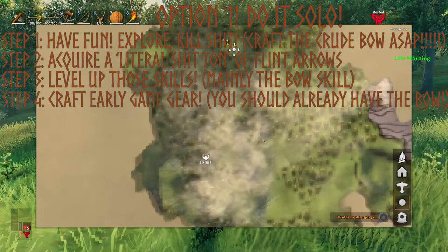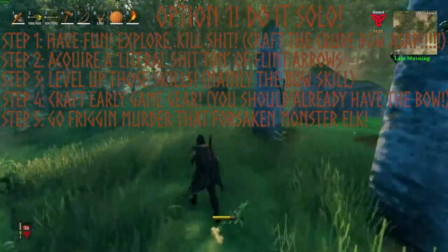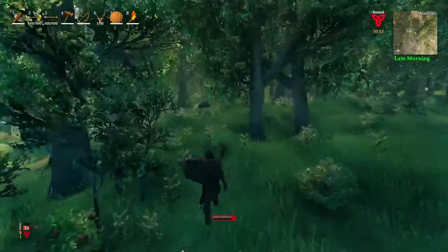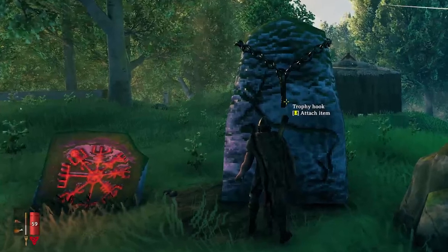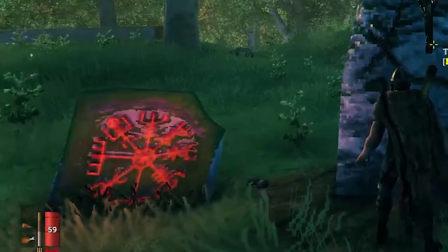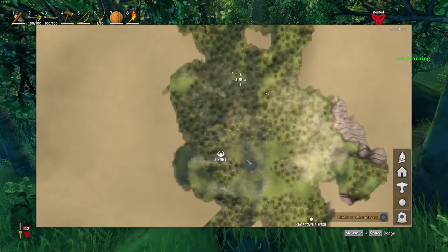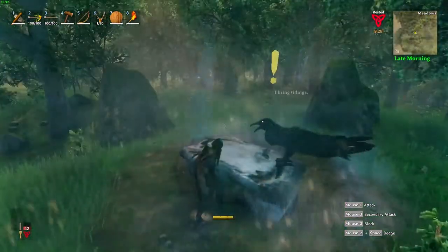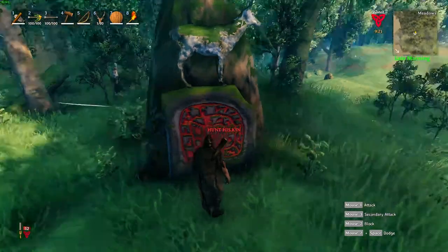Moving on to the fifth, final, and longest step: completely obliterate, murder, and destroy Eekthir. The way we're going to do that is first locate his summoning pedestal. You're going to bring your deer trophies over there. To find this summoning stone, we're going to go back to the sacrificial stones and activate the Vegvisir — it's like a little stone with weird red markings on it. That will reveal the location of Eekthir's summoning stone on the map. This is what the summoning location will look like, and this rune stone reads: 'Hunt his kin.'